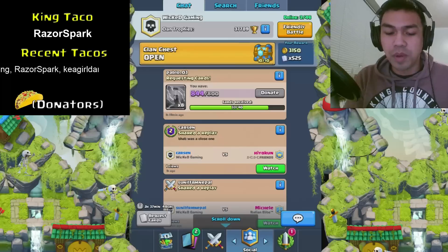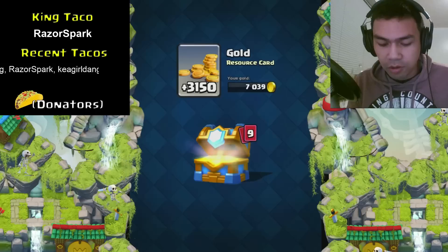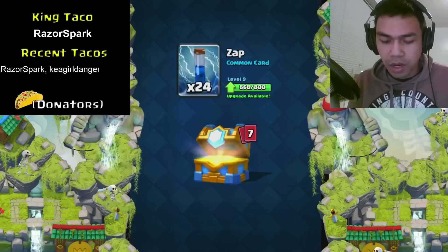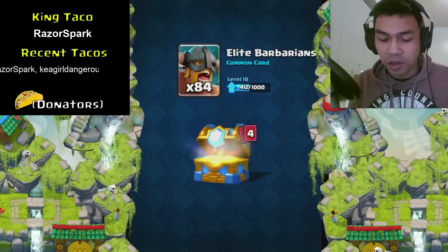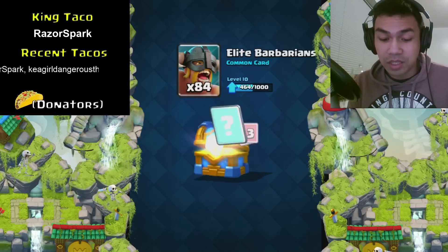It's like getting a free super magical chest every two weeks, so it's fantastic. Look at that gold — awesome. We got the skeletons, the zap, the wizard, and the royal giant — 52 of those. We got 84 elite barbarians. Last clan chest I got 314 elite barbarians as the last card, so that was intense.